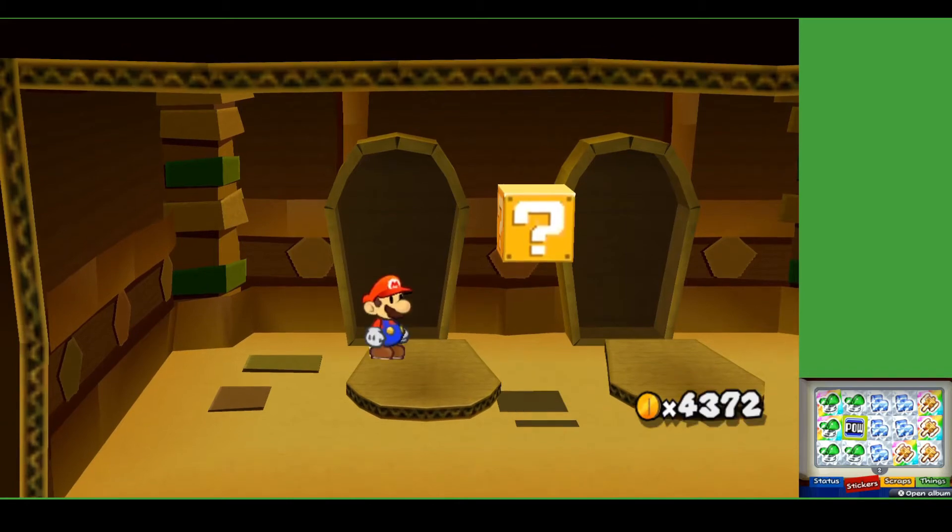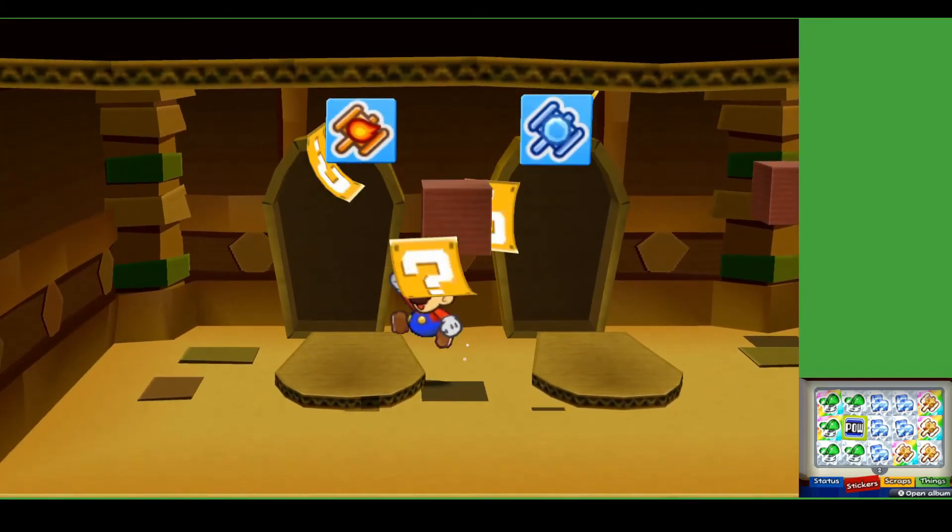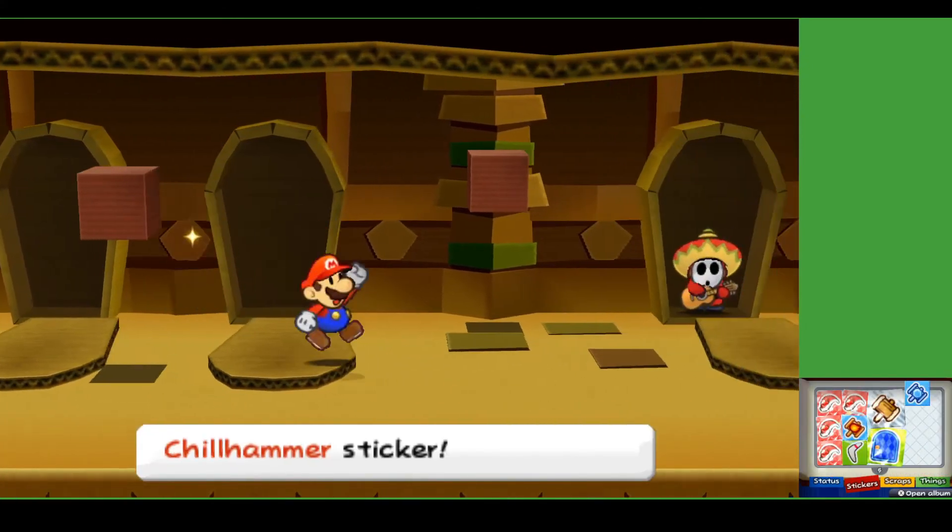We have ten coins — I'll take it. Wait for that to disappear. Burn hammer and shell hammer — much more worth it.